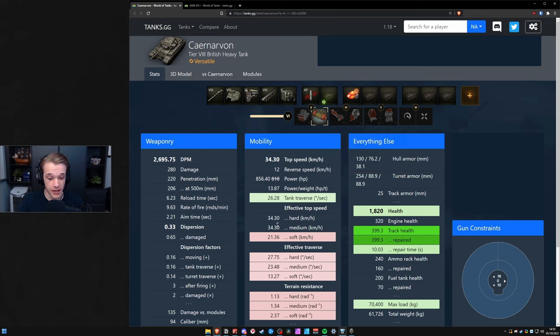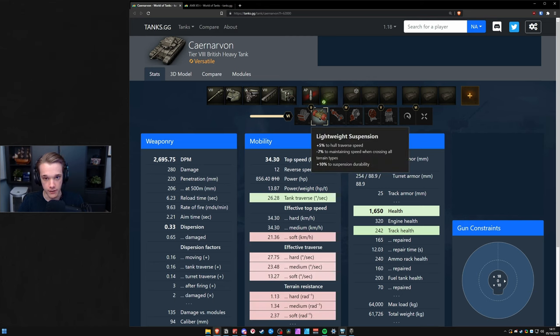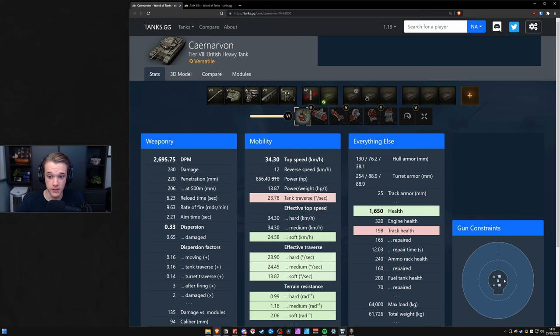Even if it's not the same for the effective top speed, this causes a lot of issues. What happens when you have a tank with very poor terrain resistances and you need to use the right-hand field mod to actually gain the HP? In that case, HP boost isn't even worth it — you might as well pick turbo over it and go for the left-hand slot. This is especially relevant for the Carnarvon, which has such a low top speed.